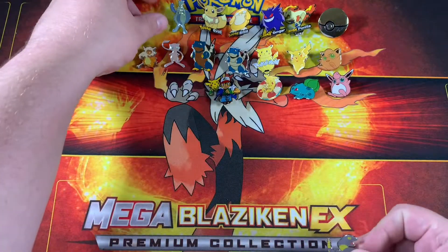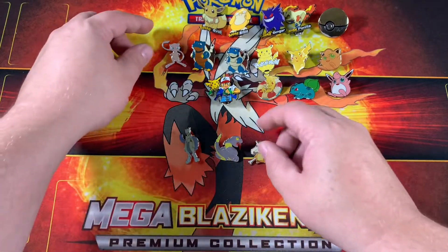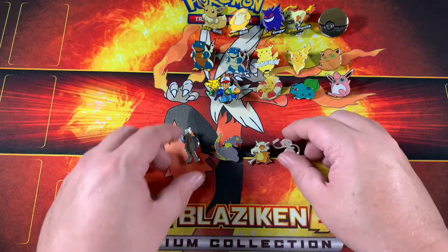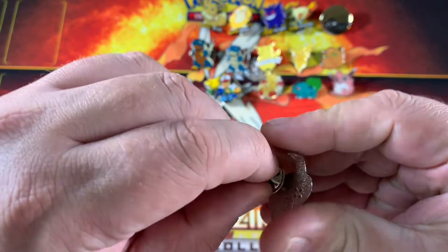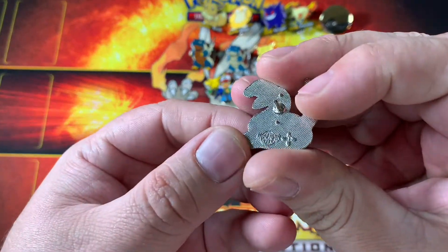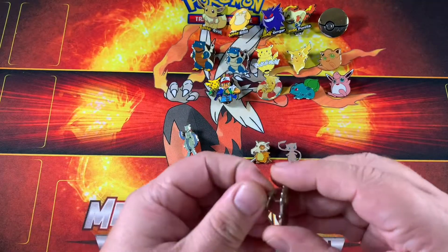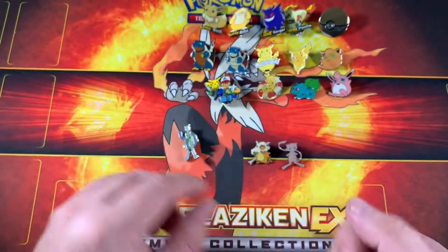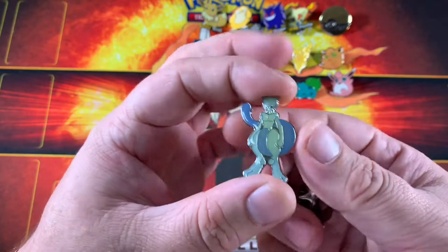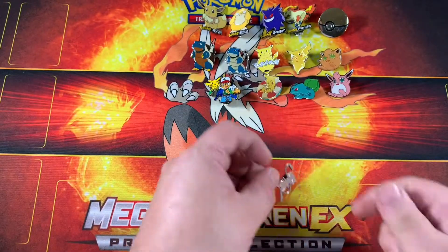These are very interesting pins — a lot of people don't even know these pins exist. These are actually Hard Rock Cafe Pokemon pins. Right here we have Ekans — probably the best one to see the copyright information on. Hard Rock Cafe — very awesome. Ekans right here. And then we've got some very underrated Pokemon you don't see represented that often: Mewtwo, very cool; Cubone; and Mew.